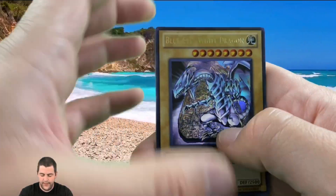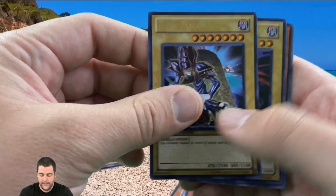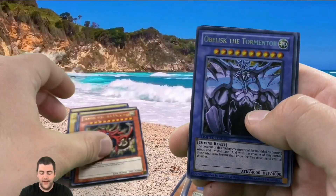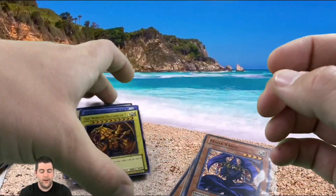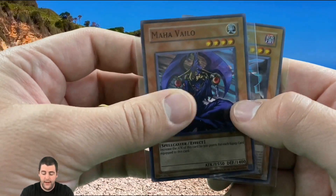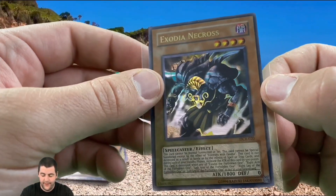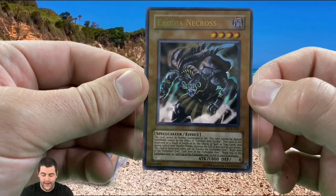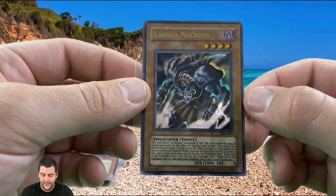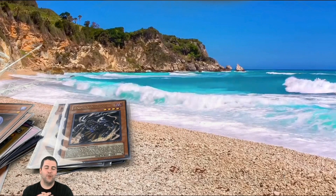So of course we got the promos — Blue-Eyes White Dragon looks really good, centered very well, Dark Magician, Red-Eyes Black Dragon, Slifer the Sky Dragon, Obelisk the Tormentor, and the Winged Dragon of Ra for the Egyptian God cards. Then our actual pulls: Maho Velo as the super rare in the Spell Ruler pack, and Exodia Necross in the DCR pack — which is a really iconic card. Really excited — that's the best pull obviously and a really awesome card.